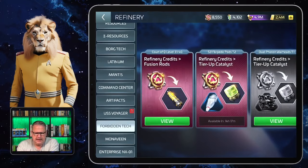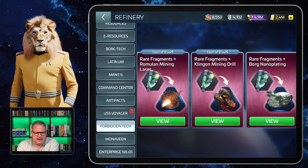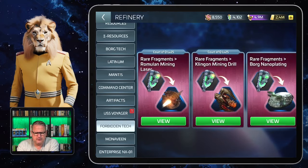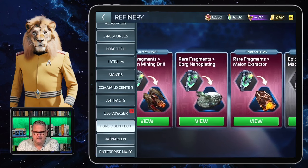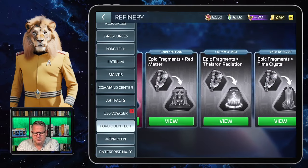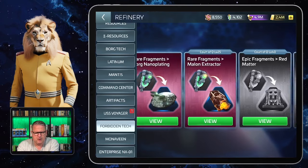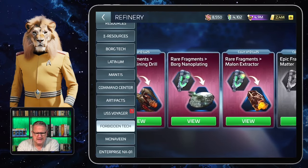In this case the forbidden tech refinery. Here we see that at Code of Q level 25, I can get charts for a number of different forbidden techs, and later on at level 40 I will have more. But at this time I'm working on the Borg nano plating.